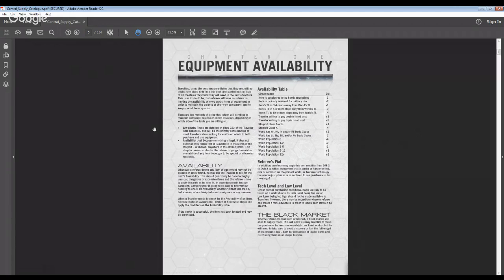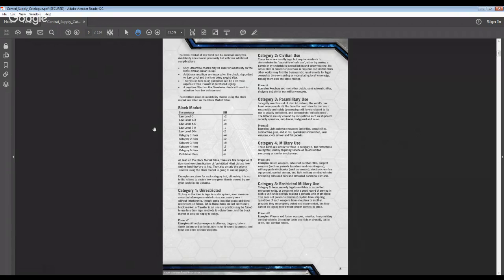If they don't want to purchase it legally, they can go to the black market, and there are some great rules in here for that as well. For one of my crews, we randomly generated their cargo to include a bunch of nuclear weapons, which are incredibly illegal in pretty much every developed system. So we've been using the black market rules to figure out where they could actually sell these things — and it's proving to be a lot of fun. It's given great incentive for players to look at the subsector map and figure out where they can go.